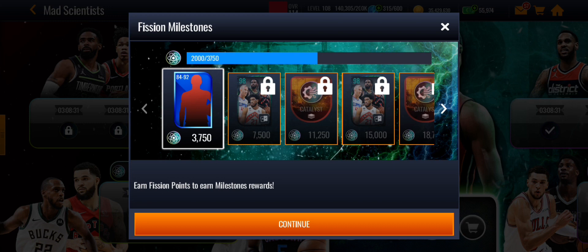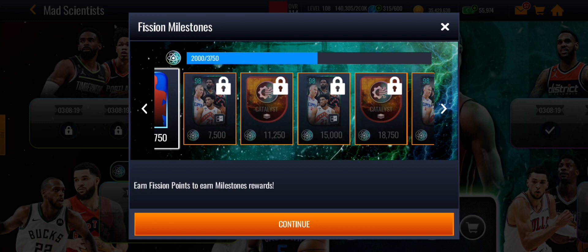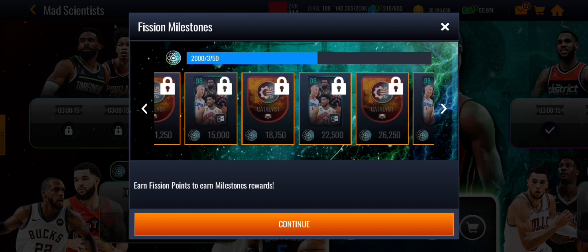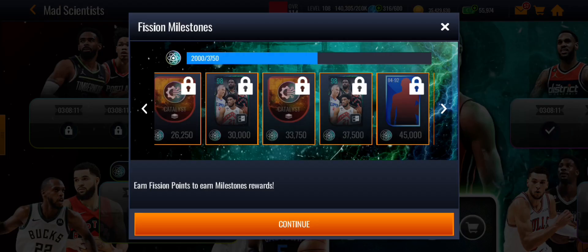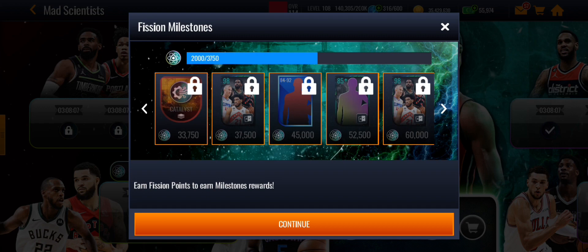The other change is that milestones have basically been doubled or shifted up. Instead of 5,000 points, you now need 7,500 points to get your first 98 overall. It goes all the way up, and you get five at 37,500 — which is a little harder, but it is a two-week promo.